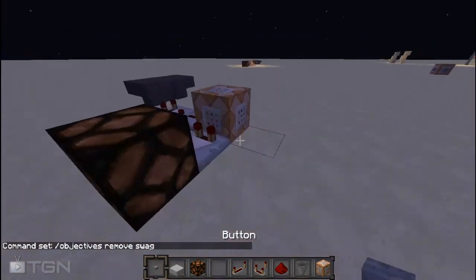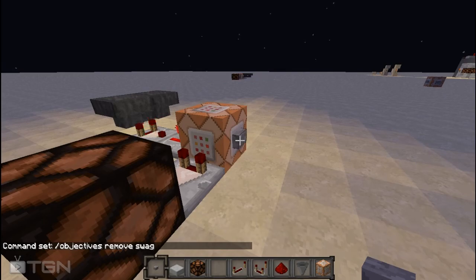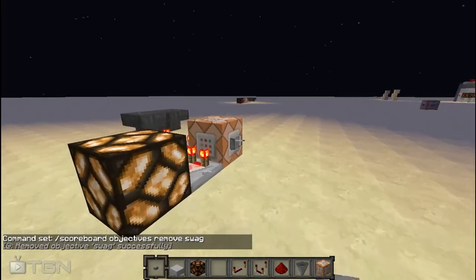So just to test this out, let's press this button. Wait — I know what I did wrong. Sorry about that. It should be /scoreboard objectives remove swag. Totally didn't type scoreboard correctly.